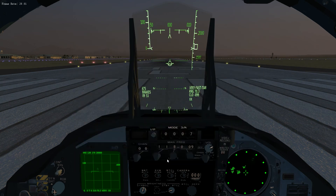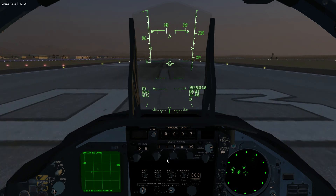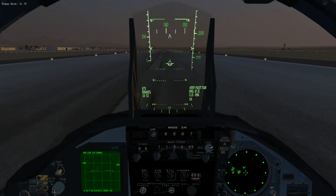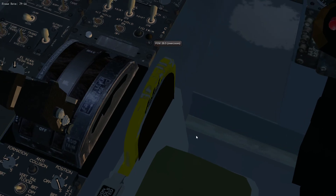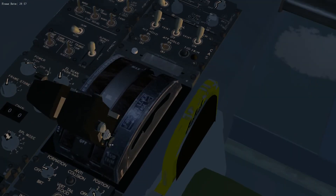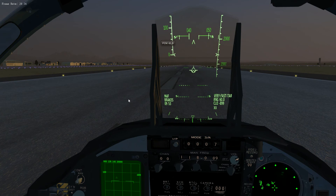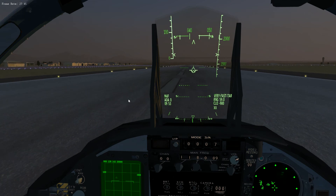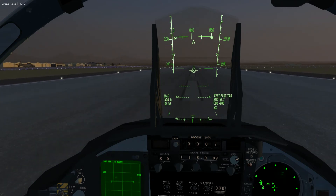Let's turn the brakes off and do a takeoff — full afterburner. On the throttle, this switch here controls the currently active armament: all the way forward is medium range missiles, then Sidewinders, then guns — so we'll leave it on MRM. Full afterburner, get back onto the centre line. I haven't checked weight and balance, so I'm just going to rotate at about 160. Gear in.